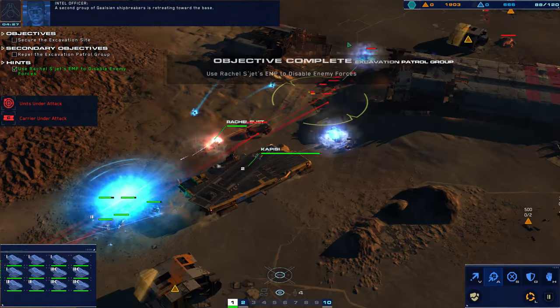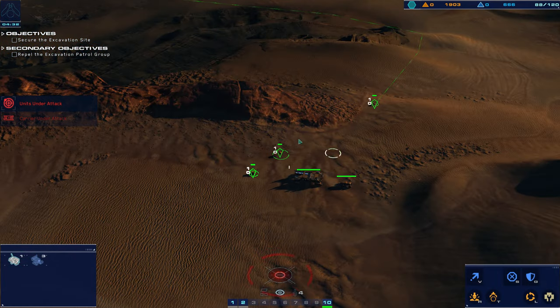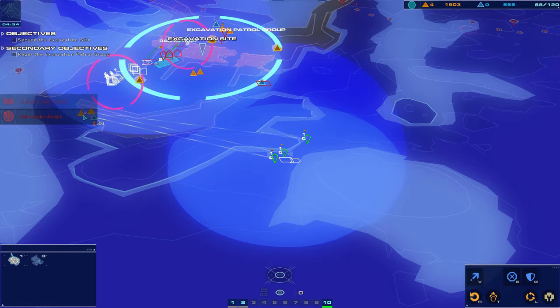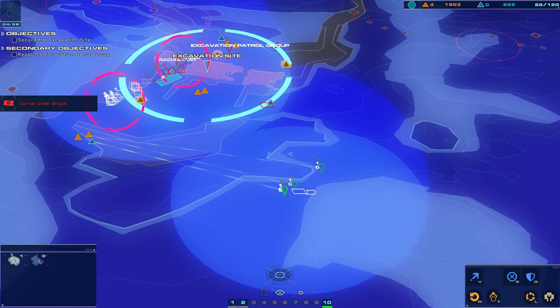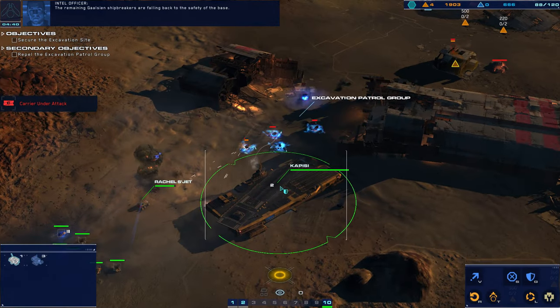A second group of Gaussian shipbreakers is retreating toward the base. There we go — we'll impede them. The remaining Gaussian shipbreakers are falling back to the safety of the base.